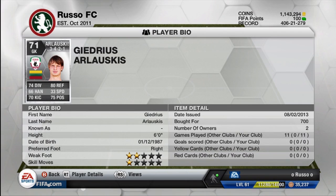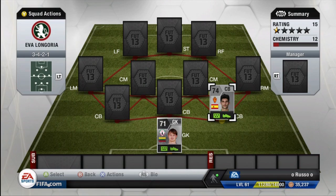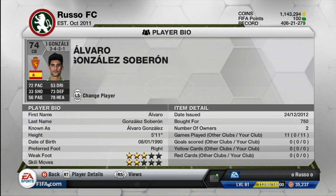Starting off, the goalkeeper is Ruben Kazani — I believe his first name is Giadrias Arlovskis. He is from Estonia, playing in the Russian League, and he links up really nicely with the center back. Stats: 74 diving, 80 reflexes, 66 handling, 33 speed, 70 kicking, and 75 positioning. Most people said he wasn't very good, but he played absolutely amazing for me and I really liked the link he provides for the center back.